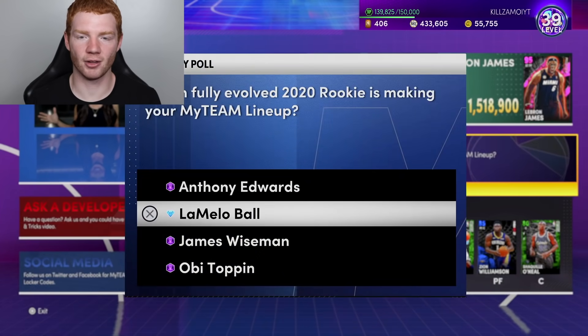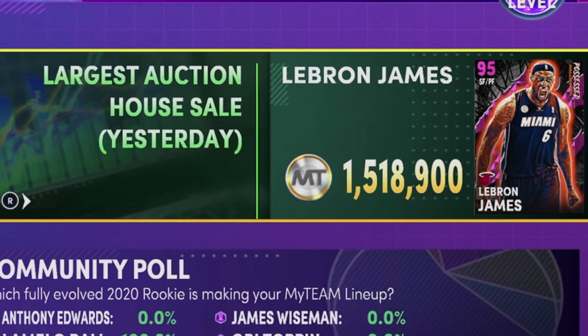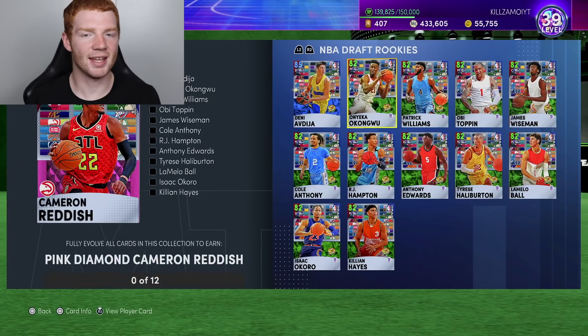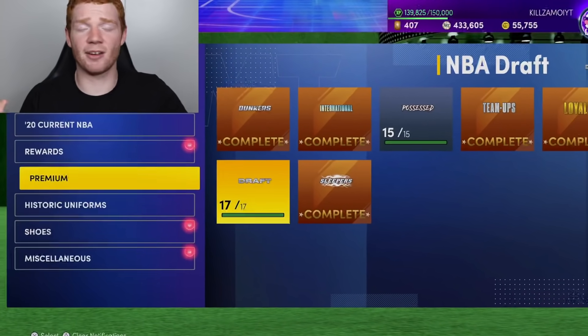We do have a community hub locker code - LaMelo Ball for LaMelo's Legacy. Also looking at the auction house, I'm actually going to sell my LeBron before the start of next season which is in five days. I'm very happy because we pulled every single card needed and we'll be able to get J.R. Smith gameplay out later today. Be sure to follow me on Facebook - link down below - also on Instagram and Twitter. Smash that like button, subscribe, and I'll see you in the next one. Bye!